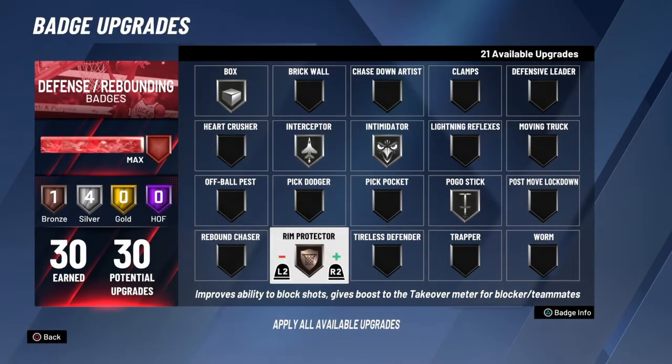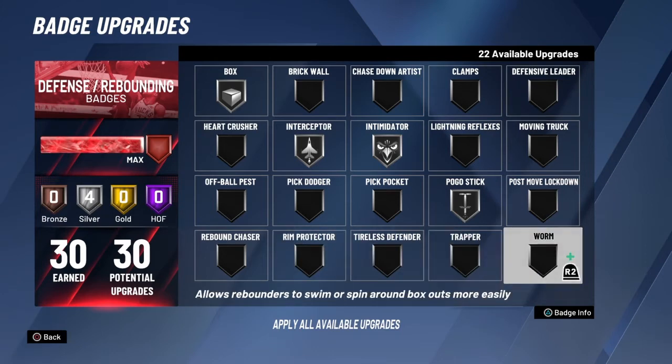Rim protector is also a good silver - it's also good at bronze - but I only keep it on Hall of Fame simply because of the takeover boost. That's all I do for rim protector.